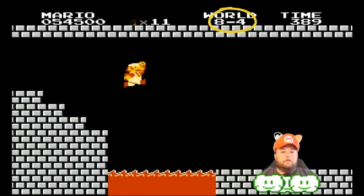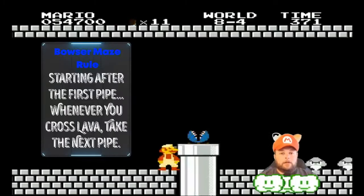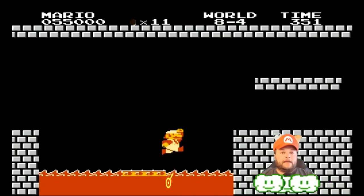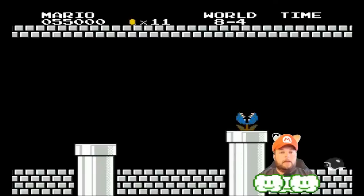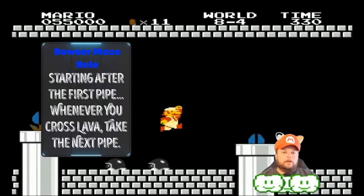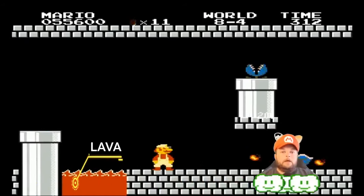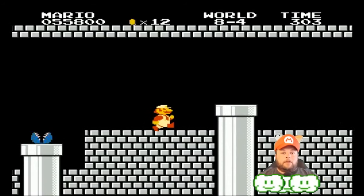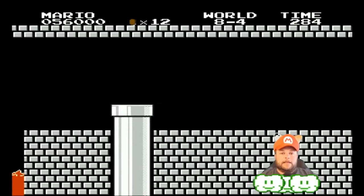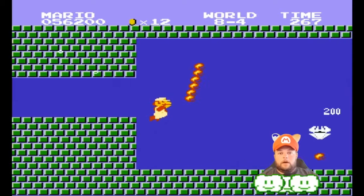Finally, the castle at the end of world 8 — also known as Bowser's Castle. The rule is: whenever you cross a pit of lava, take the next pipe. After the first pit of lava, go down the first pipe and you're out of the first maze area. In the second maze area it looks different but the same rule applies — wait for the first pit of lava, cross it, and take the next pipe. There's also a secret coin block to help you get down. In the third maze area, same rule — watch out for the fishes, cross the first pit of lava, take the next pipe. Now you're in water world, and once you get to the water part you don't have to worry about mazes anymore — it's a straight shot to Bowser.